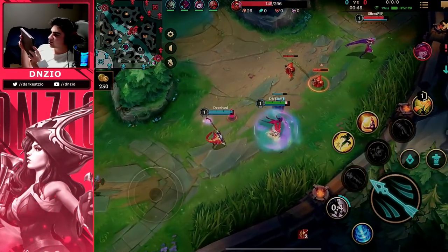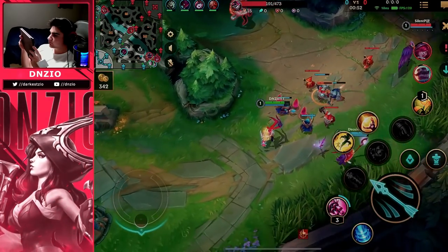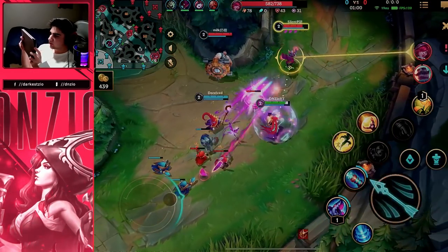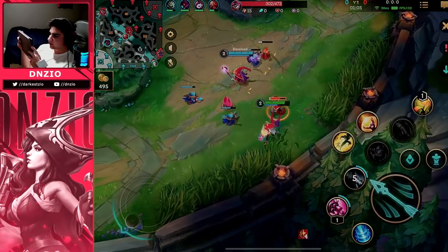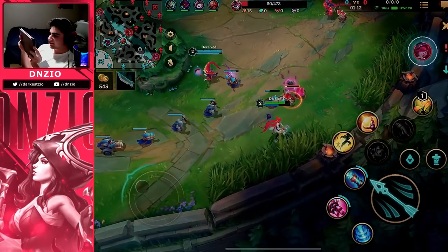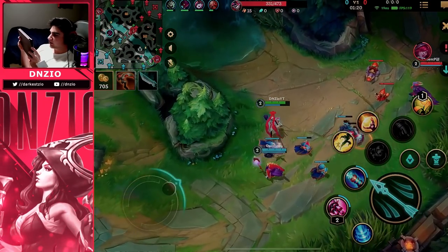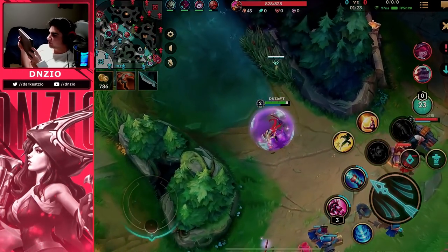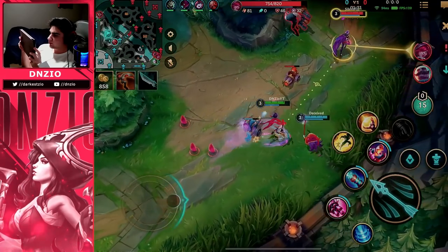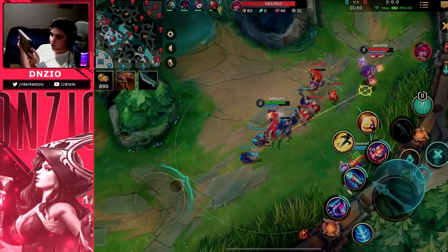In this game we're against Braum and Xayah. When doing post-commentary you want to figure out what is their goal in the laning phase. Xayah wants to root you with her feathers or use her skill two to engage on me. Braum wants to hit me with his skill one or auto attack to put the passive on me. The only way they can win is if Braum applies his passive and Xayah follows up with a root from her feathers.